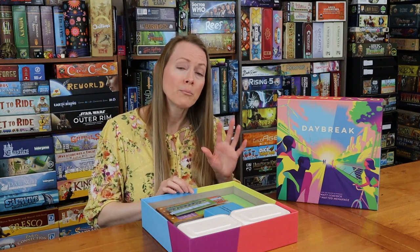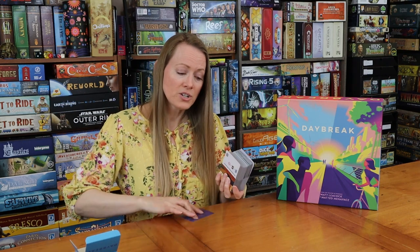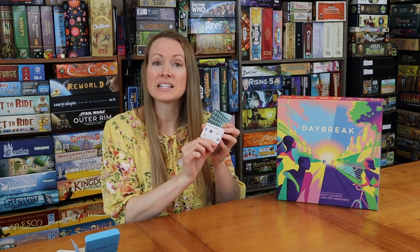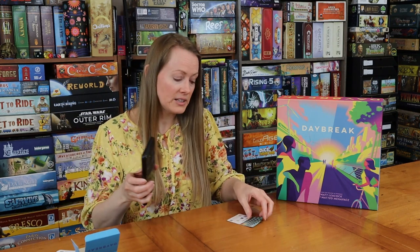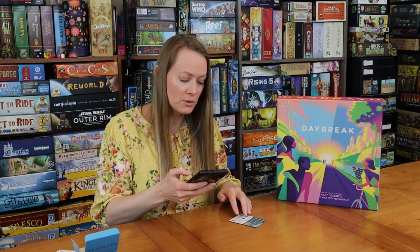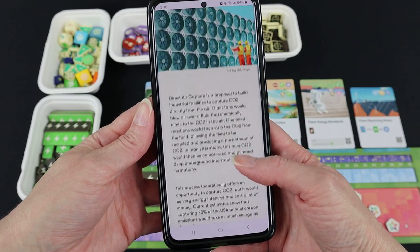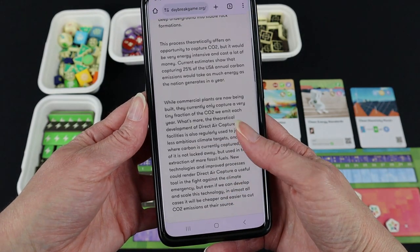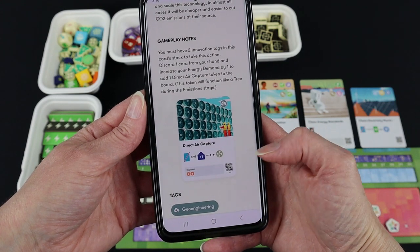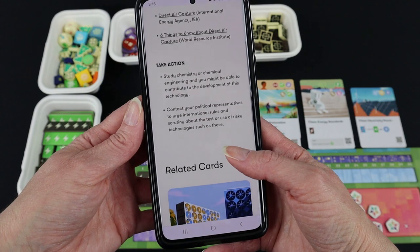Probably the coolest feature about every single one of these project cards is that each card is going to have not just its own explanation of what it is, but also a QR code that you can scan at the bottom. I'm going to scan this one right now with my phone in front of you. I scanned Direct Air Capture, and on my phone it's going to say 'Local Project: Direct Air Capture.' Then it actually gives you lots of information — the research, the context, and the background for what this is and how it's a project that could possibly work and what it synergizes with.